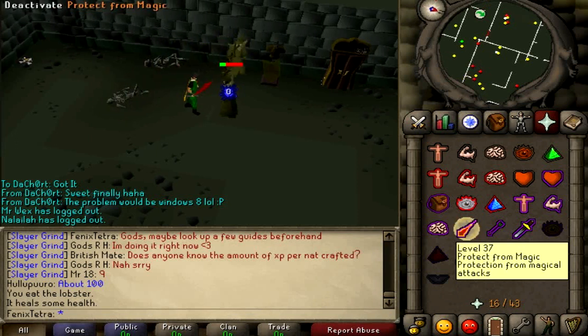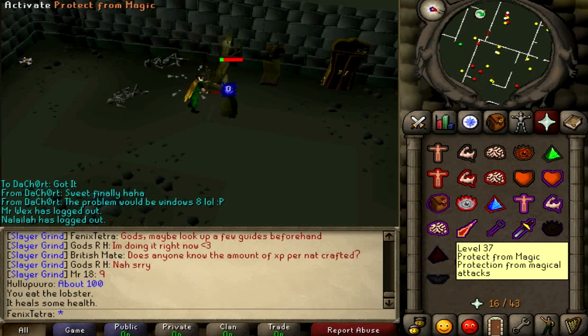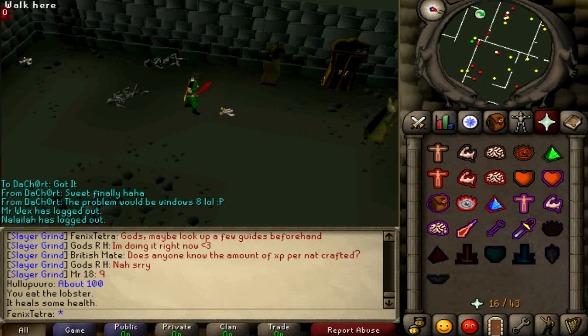Not only this but they drop Mystic Hats and Mystic Boots, as well as Lava Battle Staffs, Staff of Fire, and other staffs. They also drop a selection of runes: Body, Water, Mind, Earth, Blood, Death, and Fire Runes.